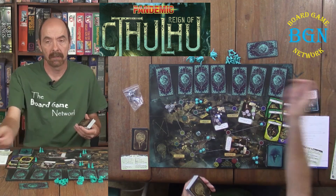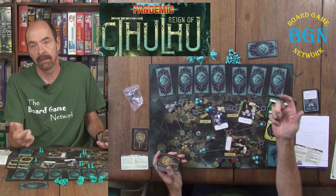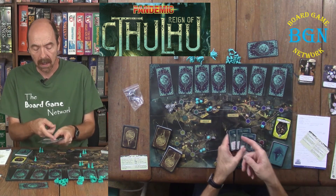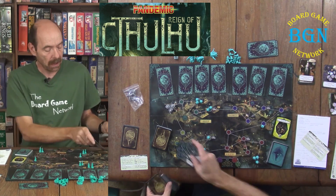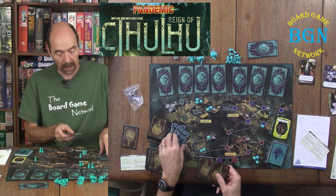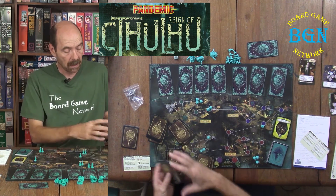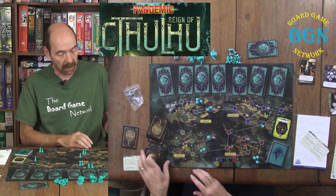Deal out cards to the players — four, three, or two cards based on if there are two, three, or four players. There are also evil stirs cards. Once you've dealt out the cards, shuffle what's left and split it into four semi-equal pieces. Shuffle the evil stirs cards into each of those four decks, then stack them together to form your player deck to draw from.